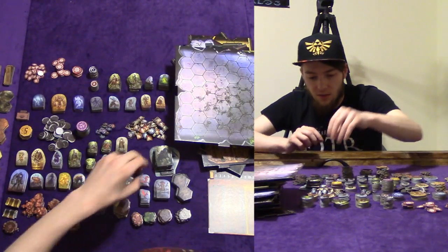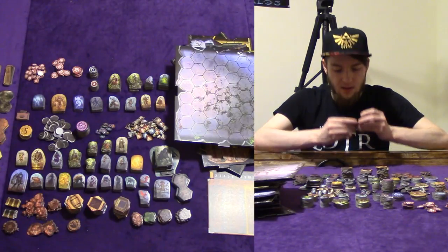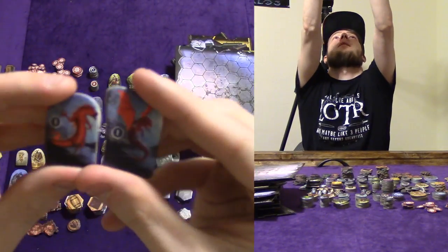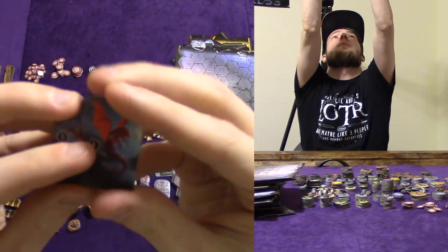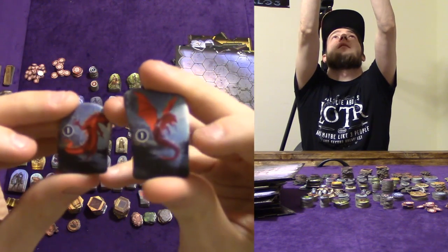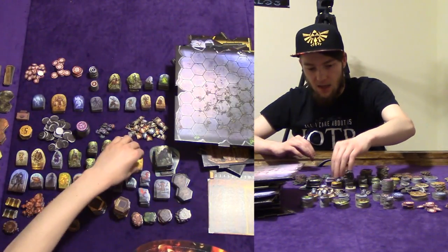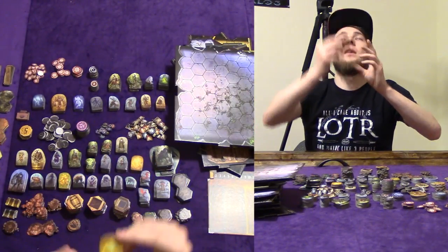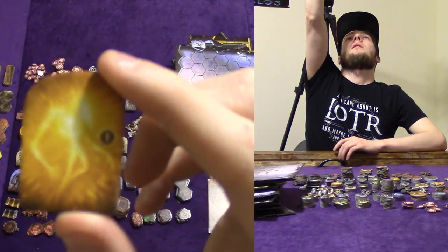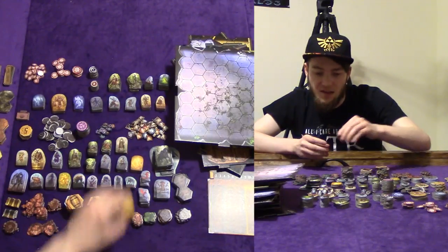These two things go together — you have two versions of the same thing: this one on the left without wings and this one on the right with wings. You have this sweet — I'm going to guess — fire elemental. You can't really tell, but it's there.